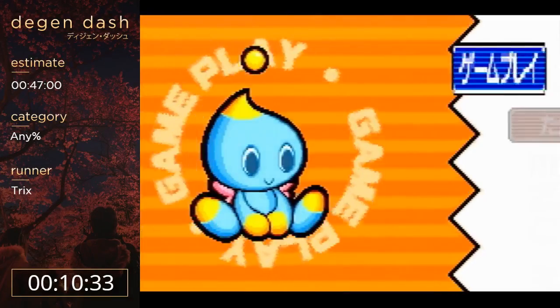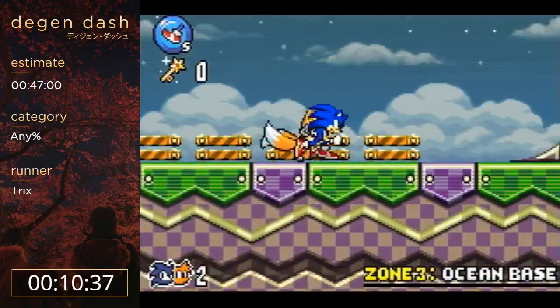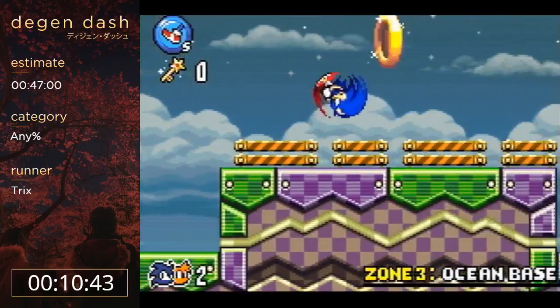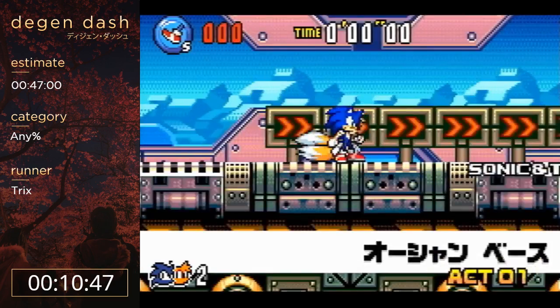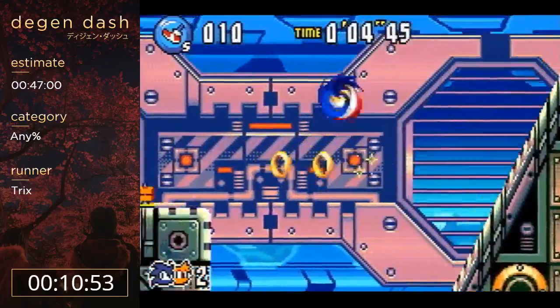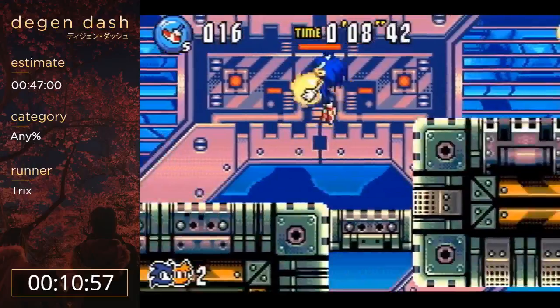I just did a soft reset as soon as the game saved my file. Here I'm going to switch to Sonic first and then Tails as the partner, because Tails' partner action, rather than giving you a speed boost, gives you a really huge jump. That's good for this world because this zone is very vertically based rather than horizontally, as you can see here.